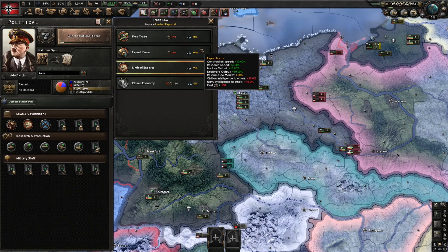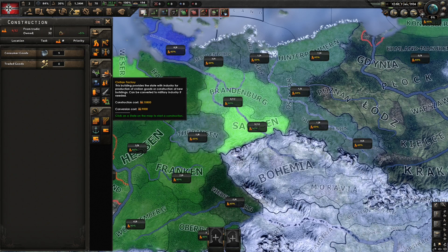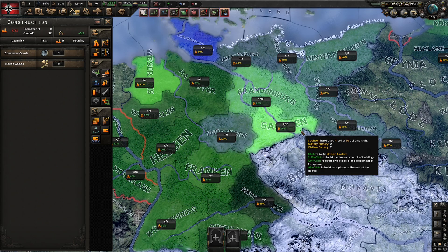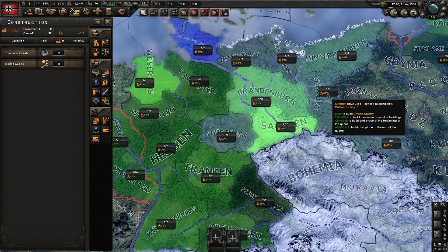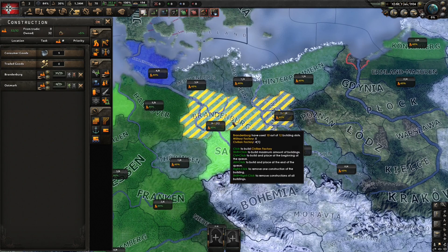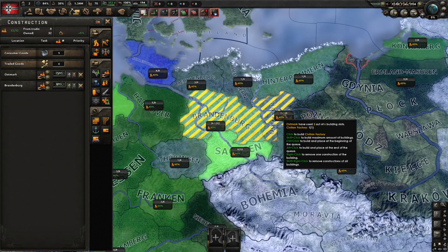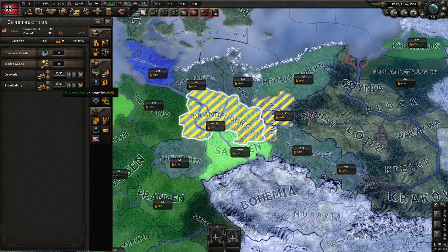So back to the construction menu. If you want to put those civ factories to work, just click first on the type of building that you want to construct, and then you can select the state to build them in. What you're seeing now on the map is how many available building slots there are in each state, as well as the infrastructure level shown by the percentage underneath. That will affect how quickly a building is constructed in that particular state. For example, if we queue up one civ in Brandenburg and one in Ostmark, we can see the Brandenburg building will be finished on the 19th of March, but Ostmark won't be built until the 28th — nine days longer due to its lower infrastructure level. The game will allocate all available civ factories to the buildings at the top of the list and then in a descending order, so if you want something built sooner, you can click and drag it to the top of your queue.